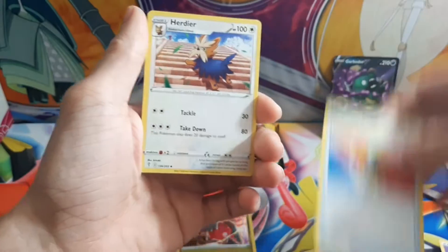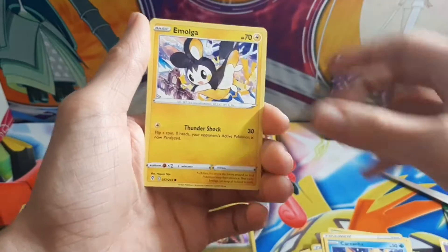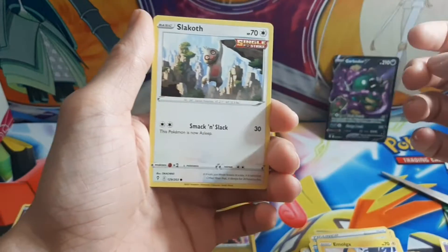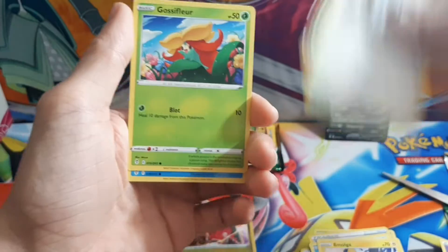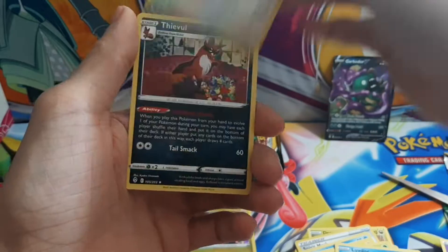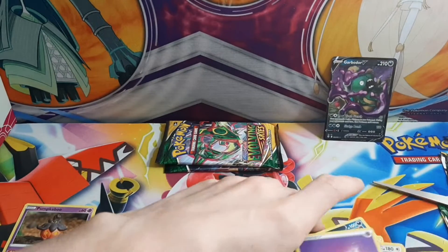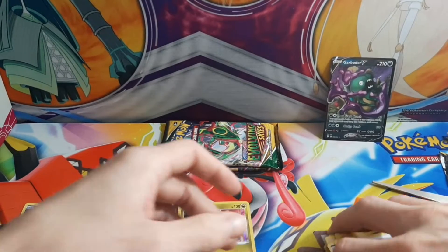Psychic, Elemental Badge, Herdier, Spirit Mask, Carvanha, Emolga, Slakoth, Gossifleur, Love Disk, Slaking, and Thievul. I'm going to have to remember to go through and take out these reverse rares.